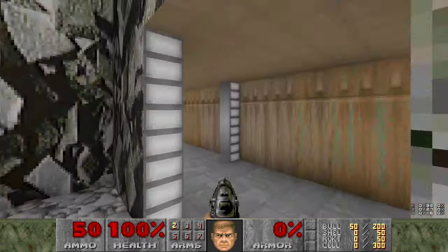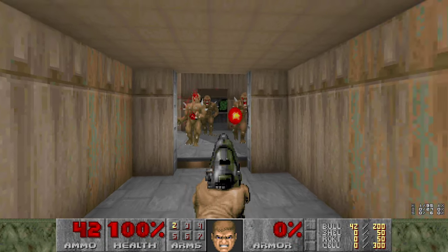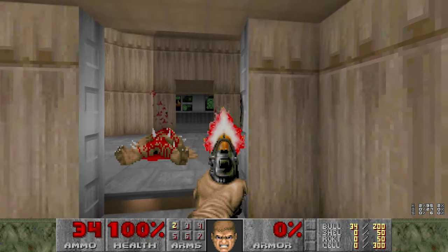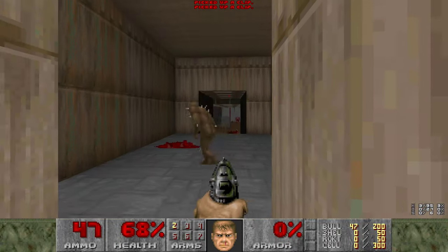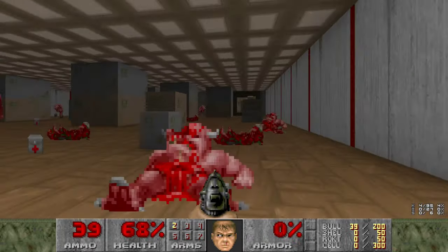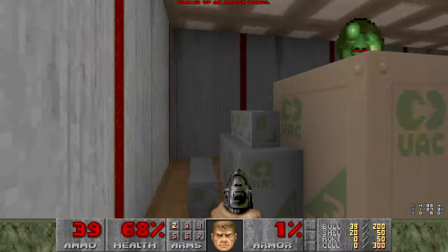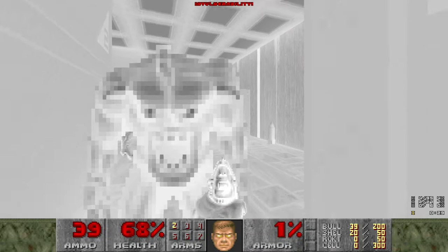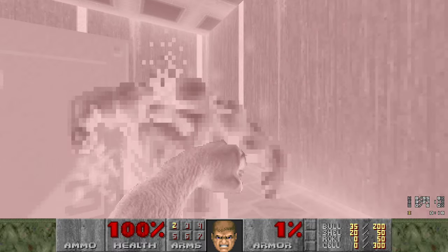Let's start out by going this-a-way. Ouch - punch. I ignored you for one reason and one reason only - I don't have a good weapon to fight you with. But in here we will get one - it's called Berserk. Here it is. Now we punch.